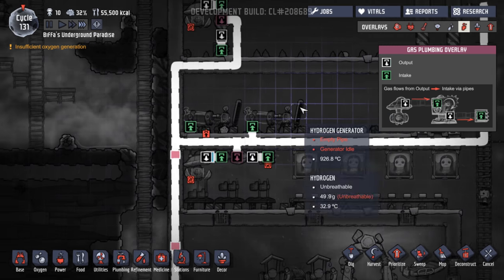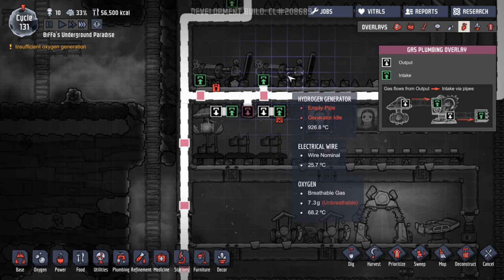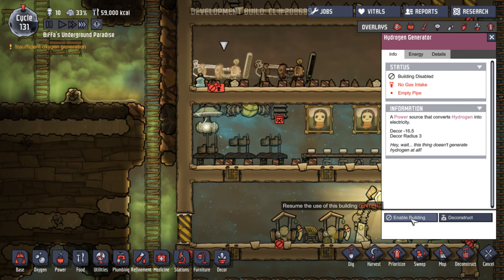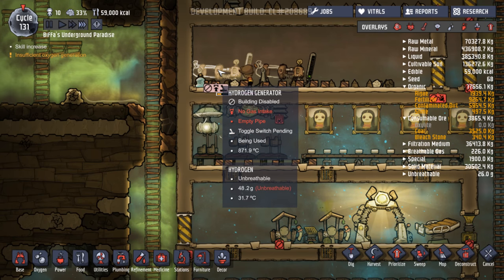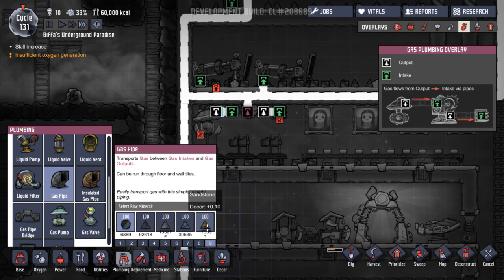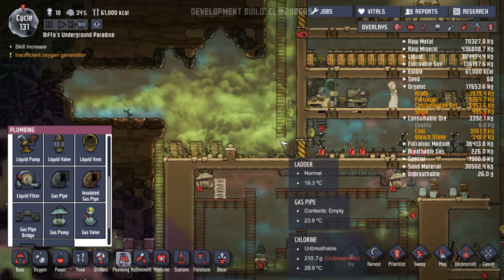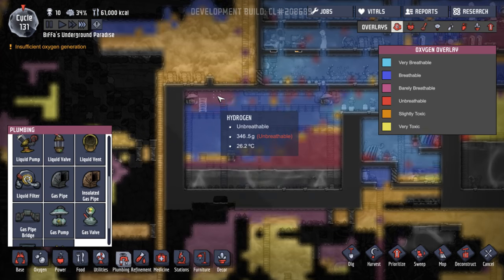And let's see what's happening up here — that should be going straight in. Keep this thing going. I wonder whether we could just enable this one as well — now we've got twice as much. No gas intake — oh okay, let's put a gas pipe up to that. There we go — get both of those going if we can, and get even more power. That would be fantastic.